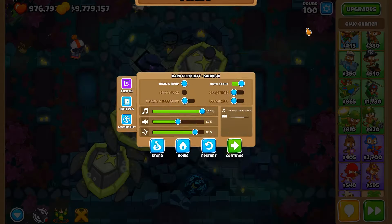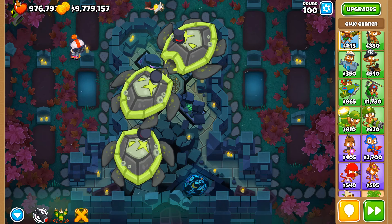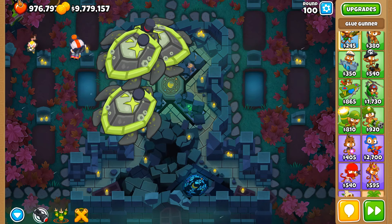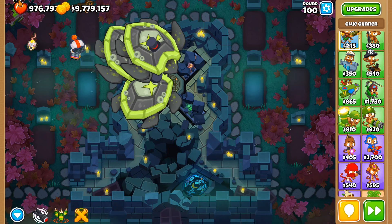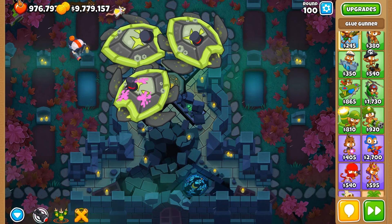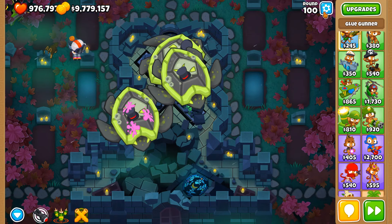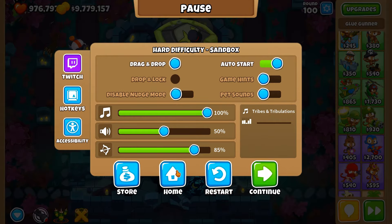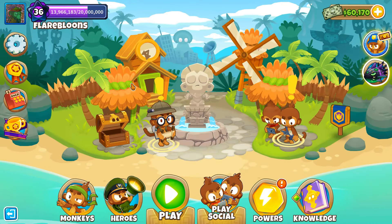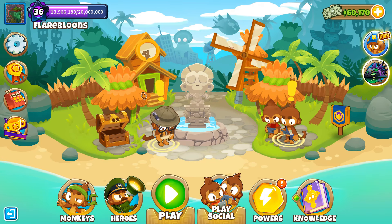I would love for this to be fixed, because Striker Jones should only be able to directly target the BAD which spawns around round 100 on the left side — because its hitbox by default is big enough to hit. The bigger the blimp, the bigger the hitbox. But this is something that should be looked into, because even if it's very specific, it's something that shouldn't be in the game.